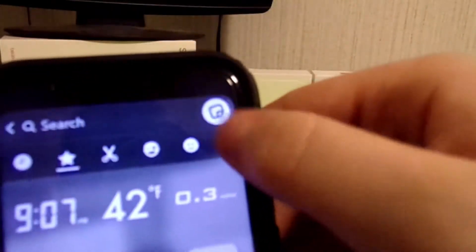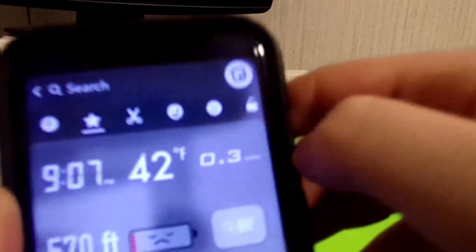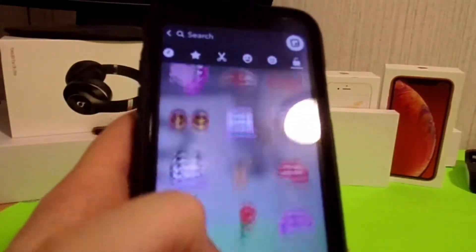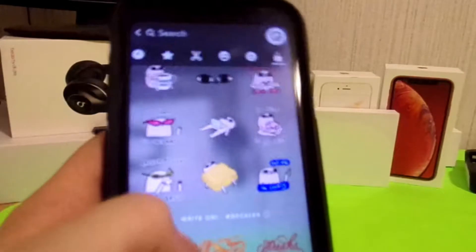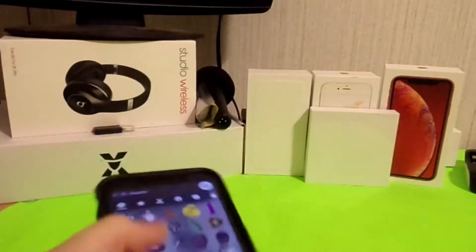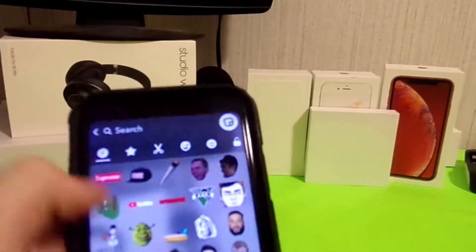Once you're here you'll see this layout. Now, a lot of you may not have this lock button — basically this means that I have several custom or secret stickers that many other people don't have. The way that you can get these is by going into the favorites tab.